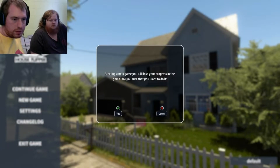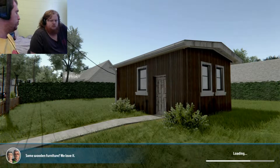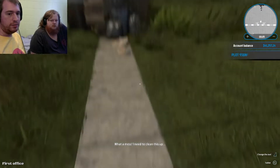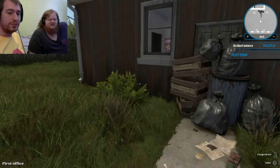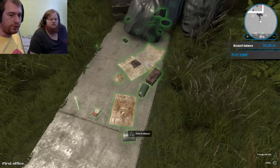This is the house that we are given to run our business out of first. Lovely. We can decorate this but we don't have much money at the moment. We can get money by basically going to other people's houses and cleaning up their garbage. But yeah, it's very simple — we're just gonna have to clear the garbage out of the way first.